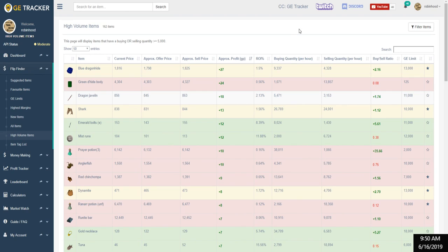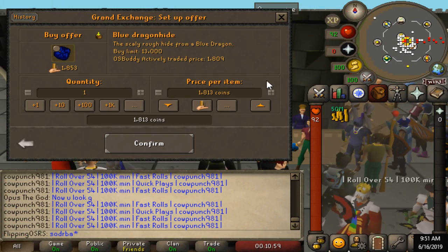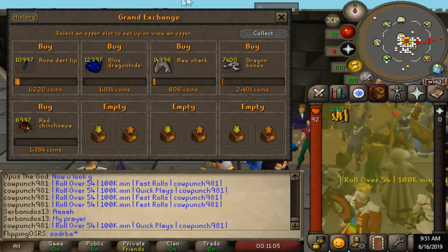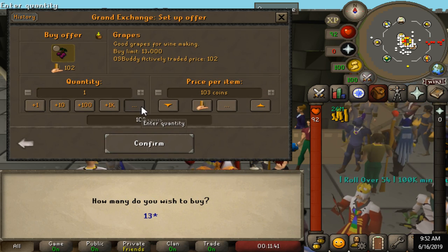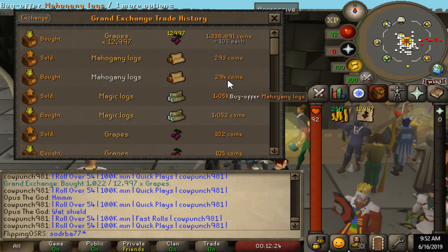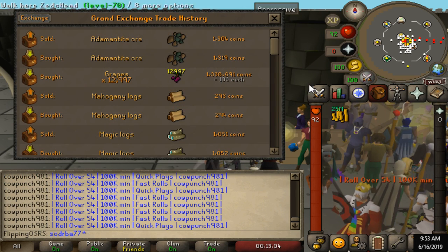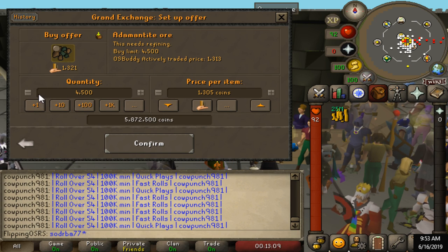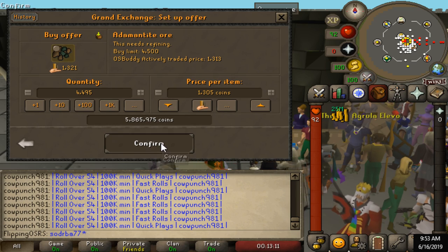Another option is to hop over onto GE Tracker and go to their high volume page. This is more for ideas and it does sometimes show when there's a big price fluctuation. For example, the blue dragon hide with a 27 GP margin — the margin is a little bit less but still not bad. So we're going to go ahead and do a blue dragon hide; we can do 13k of them, that's about a 25 mil investment. We'll go ahead and do some grapes — not a bad margin. Grapes came through already at 103, we're going to check them back in at 105. And we'll do adamant ore — it is a free-to-play item but the margin is pretty good, though the limit is only 4,500 which is kind of weird.